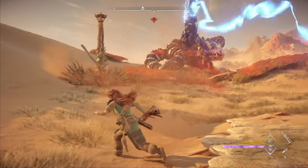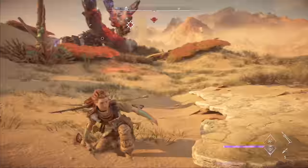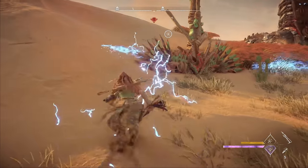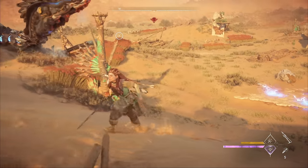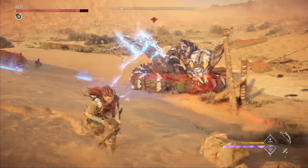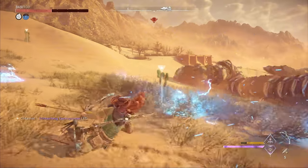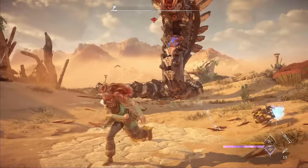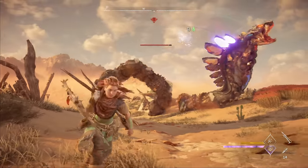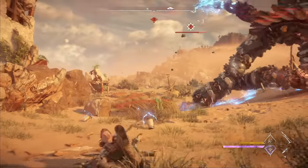The slide dodge is the best way to avoid the slitherfang's lightning attacks that have a huge area of effect. To time it correctly, wait until you actually see the shock blast go off and then do the slide dodge to avoid the shock tendrils traveling along the ground. It helps to make sure you're not moving directly left or right, because a shock tendril always seems to line up with Aloy's original position — try to move a little forward or backward while you dodge. It's also worth noting that you can actually interrupt the lightning blast attack if you hit the slitherfang as it's charging it up.